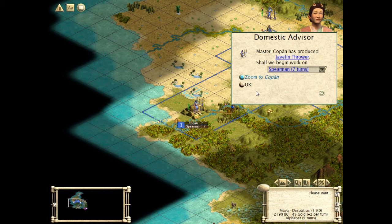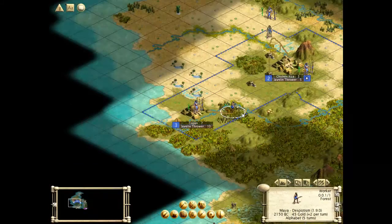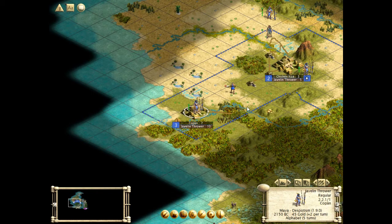Spearmen are better for defense — that would allow us to just throw away the warriors in trying to weaken him. Our warriors would probably just be junk anyway. I'm going to make more javelin throwers and use the warriors as city protectors — I think that's a better option. And we're going to make a road. The terrain seems to be the same. Okay, that's our second javelin thrower — there was already a warrior there.